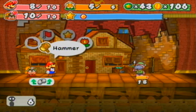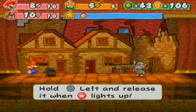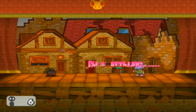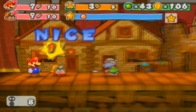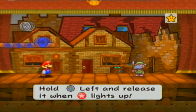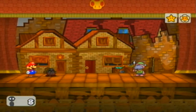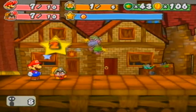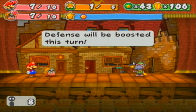I'll switch to Goombella, because she can actually defend, and that'll take less of a hit on both of us. While that's happening, I'll hammer away at him. Make it rain. That's cheap. I think this will be over soon — just have Goombella defend and keep hammering away. Oh man, I missed a guard. Just basically rinse and repeat.